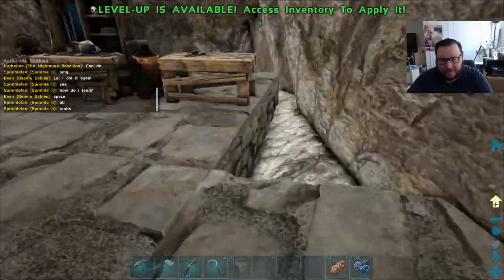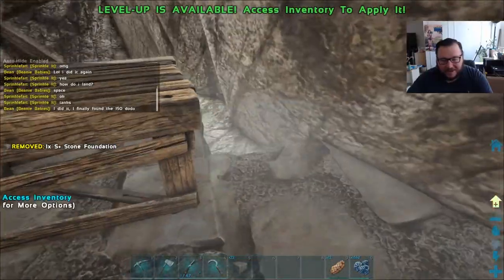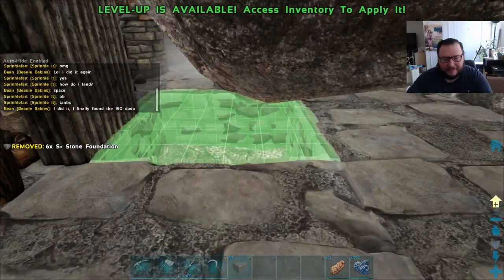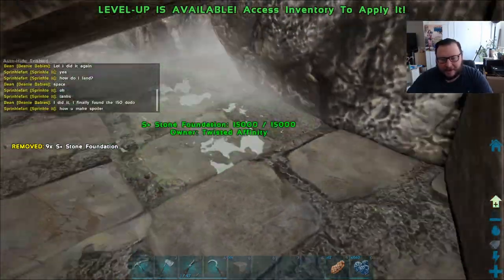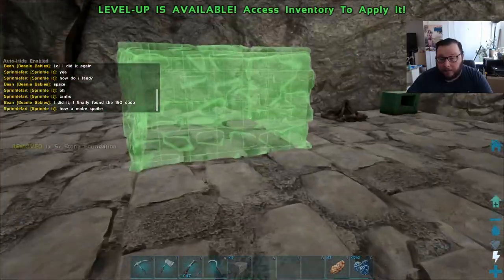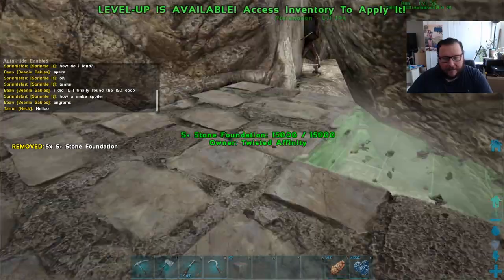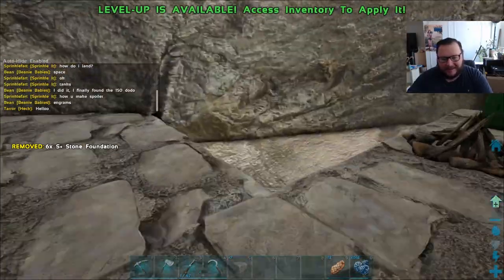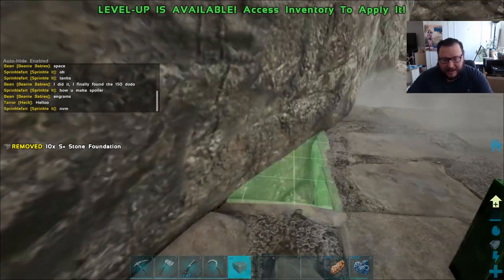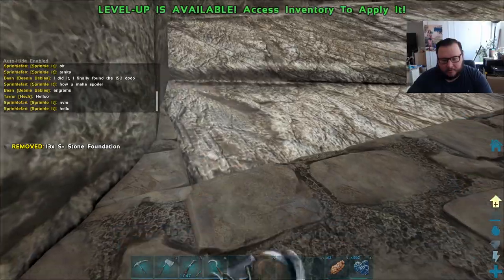Alright guys, we did a server restart and finally got the collision thing to work. Now we can start placing foundations all the way around and reorganize the base. It's so nice to have a completely flat ground — look at that, isn't that just a million times better? I'm going to get the foundations done and make some behemoth gates so I can start closing things off. Then I'll bring y'all back.